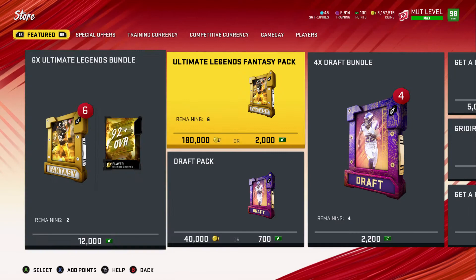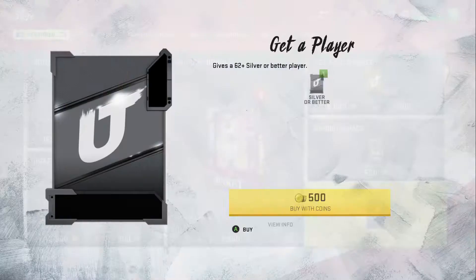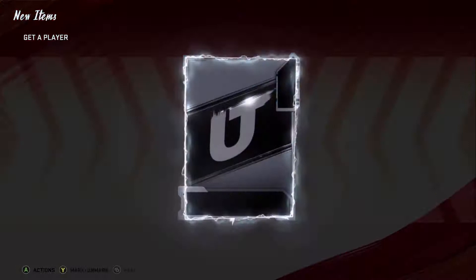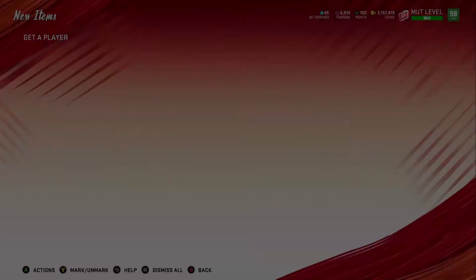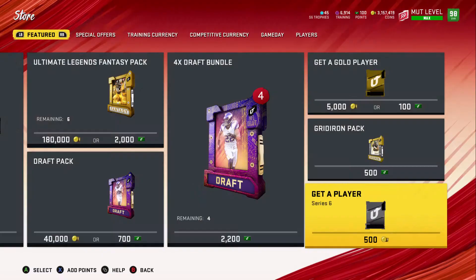If you need a medium coin method, I have those videos as well. I released one earlier today and did a stream on it — it's the Theme Diamond sets. If you need a big coin stack method, you can do the Color Smash set, or there's a new College Match exchange set that came out yesterday.